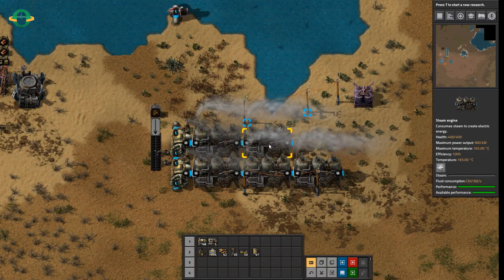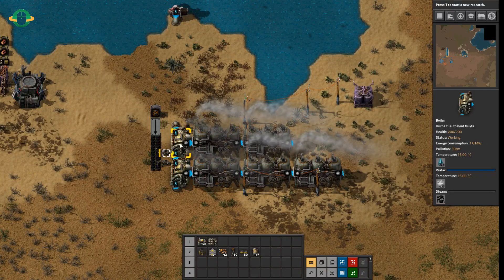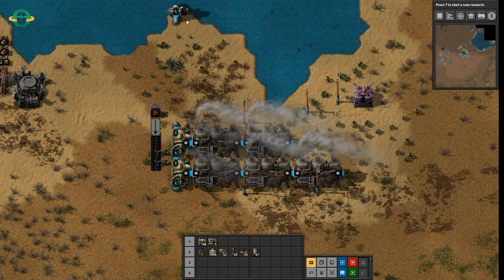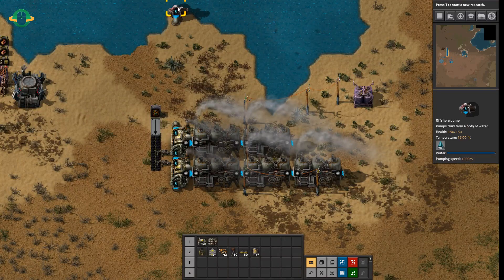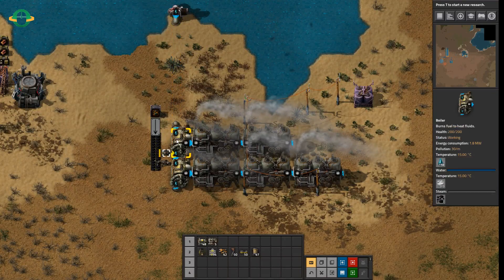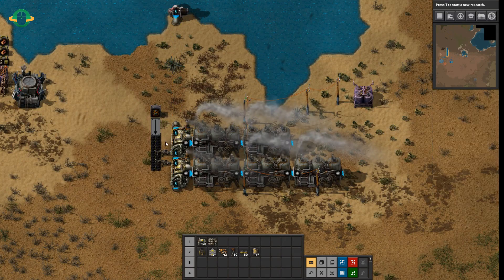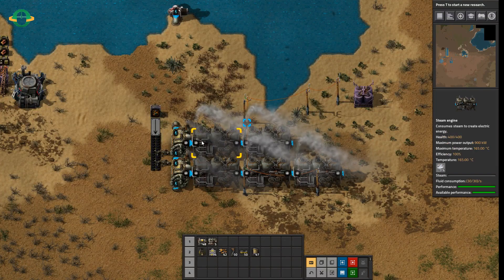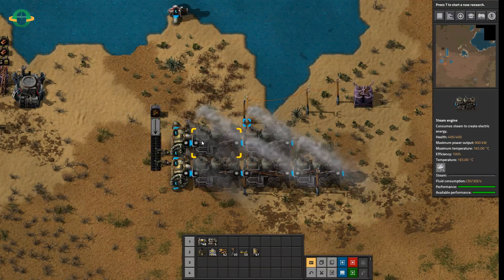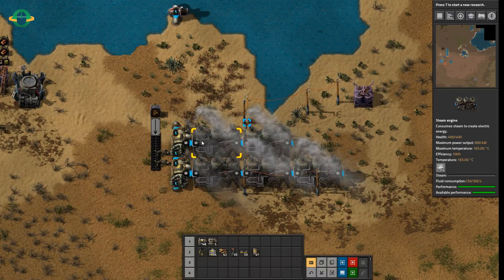That's how we get the ratio of two steam engines to every boiler. Now, the number of boilers to an offshore pump doesn't actually necessarily have to do with boilers so much. A boiler converts water into steam directly at a ratio of 1 to 1, and when we hover over the steam engine on the right, we see that the fluid consumption is 30 per second.